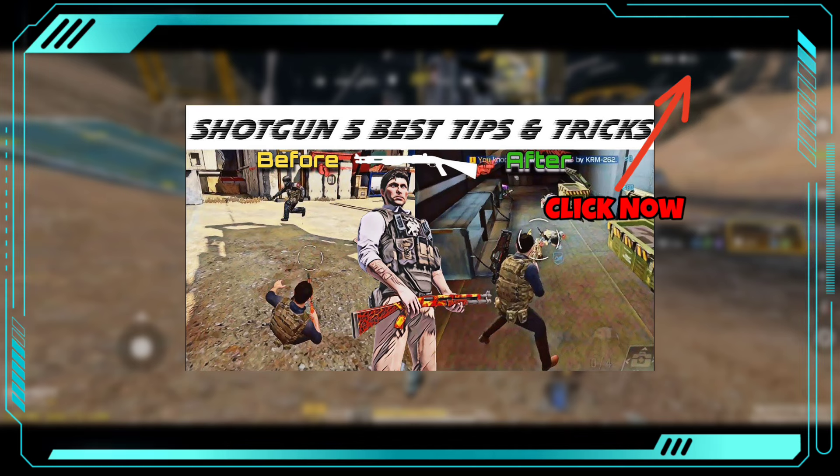As soon as you apply all the settings, the crouching problem will be solved 100% and the movement will be improved. But you have to practice with these new settings. And if you want to improve only the shotgun, watch this video.